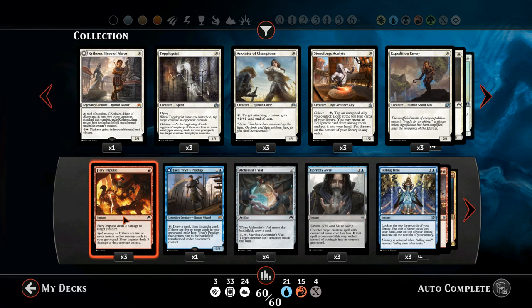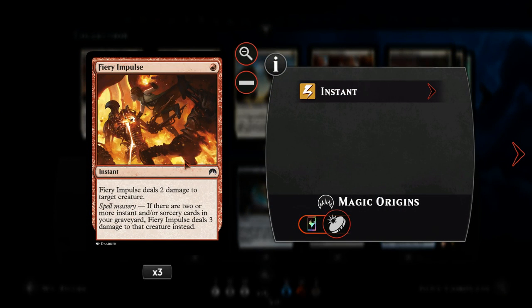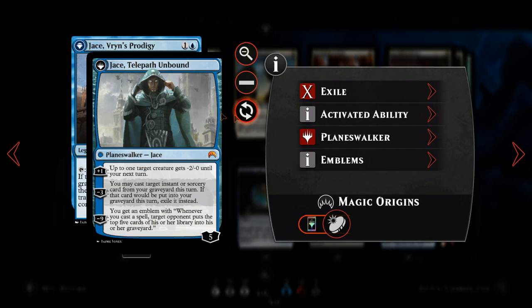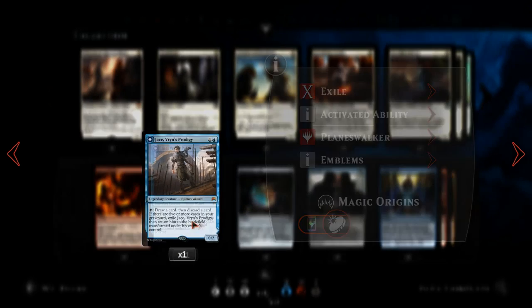Let's talk about today's deck. We've got three copies of Fiery Impulse for nice early game removal — particularly good against human aggro decks, doing two damage or three with spell mastery to pick off small creatures. Then we've got Jace, Vryn's Prodigy, here to help us draw and discard cards and then potentially flip him to Jace Telepath Unbound to control the board by giving creatures minus two, zero, pull instants or sorceries back from the graveyard, and potentially act as a mill condition later on.